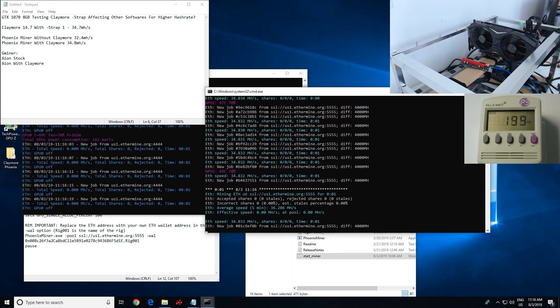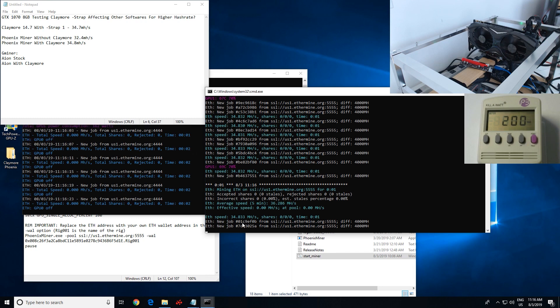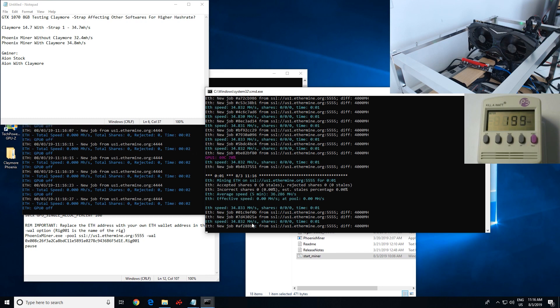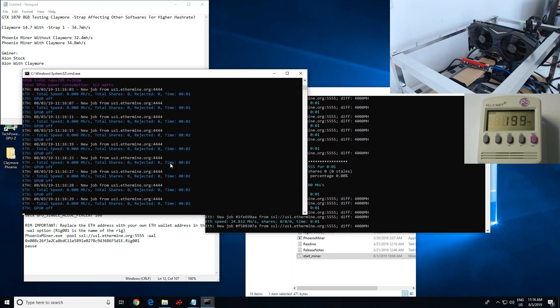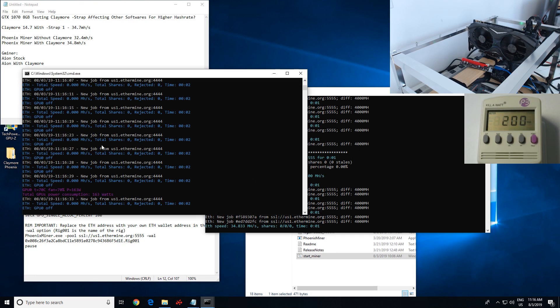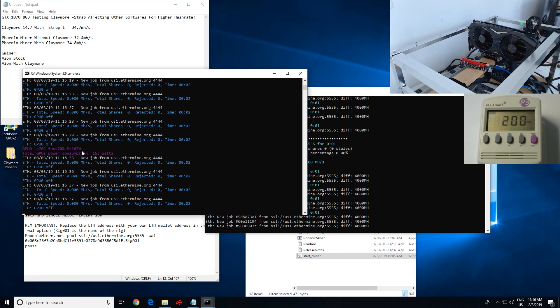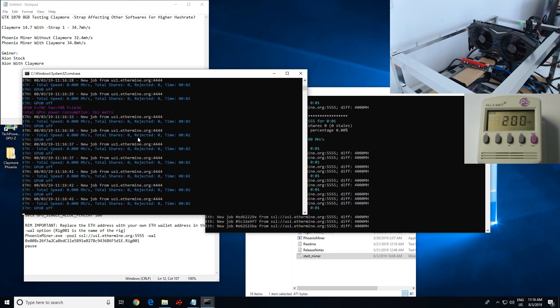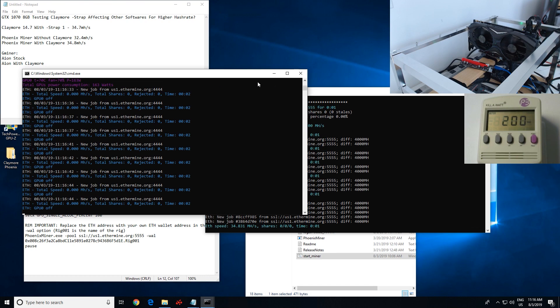That test is over. Just showcasing that you can get a little bit more mega hash if you're a fan of Phoenix Miner or don't want to use Claymore — you can use Claymore and then disable the GPU by pressing zero on the keyboard. Depending on if you have six or eight video cards, you have to press zero, one, two, three, four, five, six, seven — depending on how many cards you have — just to disable all the cards.